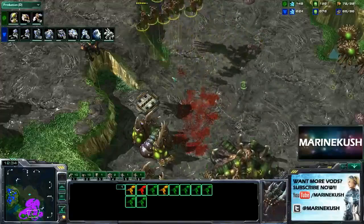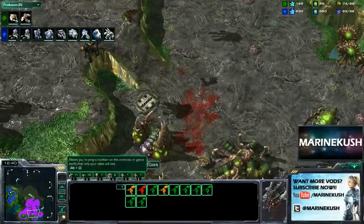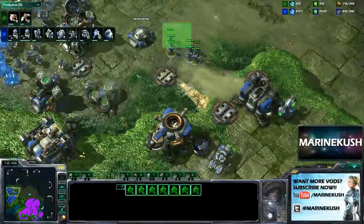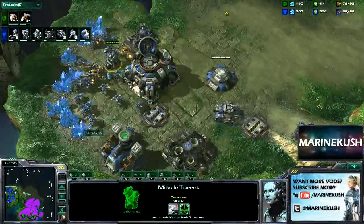He is significantly ahead now, if you ask me — just the way, maybe not in supply, maybe there's only a 9 supply difference there, but the tech of what each opponent has is just much stronger for Idra. These Mutas are going to be very useful, and these Marines are going to be forced to stay at home for quite some time, possibly forcing some turrets and some static defense.